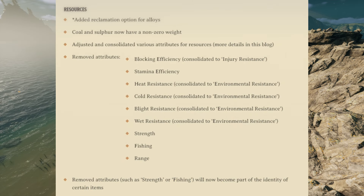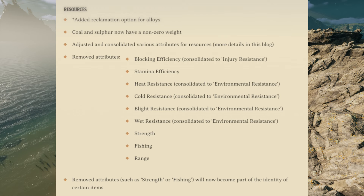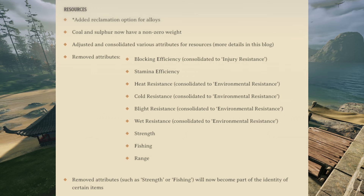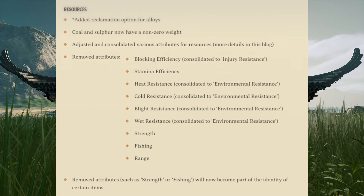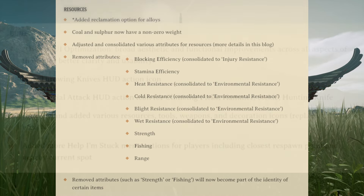For resources, they added a Reclamation option for alloys. Coal and Sulfur now have a non-zero weight, which I'm very interested to see how much those weigh. They adjusted and consolidated various attributes for resources — blocking efficiency has been consolidated to injury resistance, stamina efficiency has been removed, and heat, cold, blight, and wet resistance have all been consolidated to environmental resistance. Strength, fishing, and range have also been removed. The removed attributes such as strength and fishing will now become part of the identity of certain items, as opposed to being a raw stat.